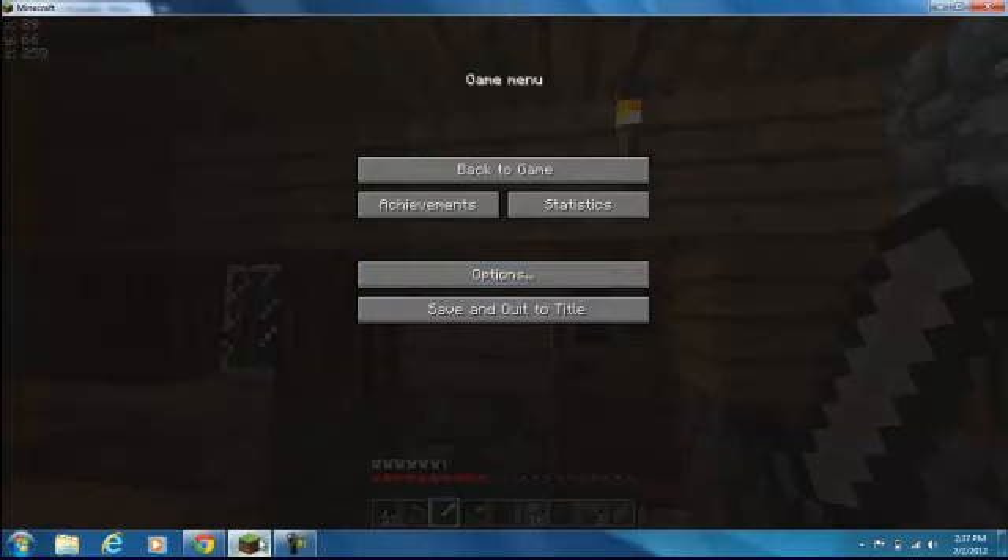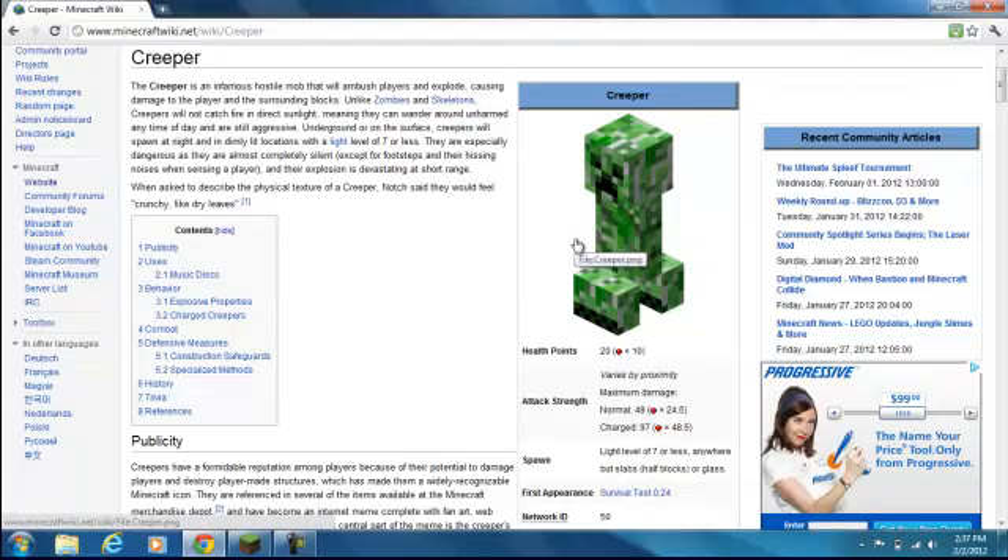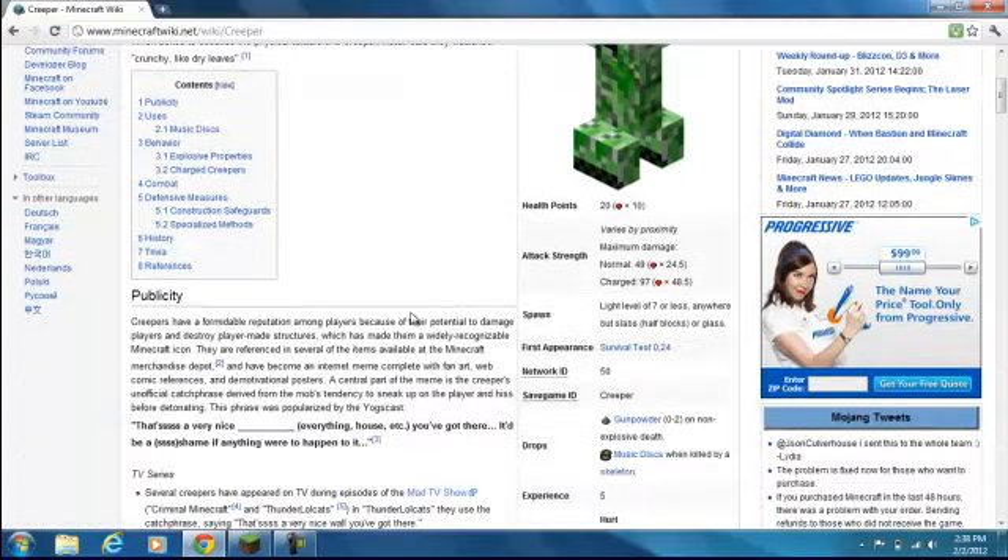Maybe I can pull it up on the Wikia page. Okay, so here it is on the Minecraft Wikia page. This is a creeper, as you can see. They have 10 hearts of health, same as you. They can take 48 hearts of health at maximum, and their normal damage is 24 hearts. And this is their motto: 'That's a nice something — everything, house, etc. It'd be a shame if anything were to happen to it.'